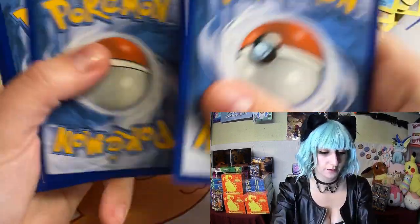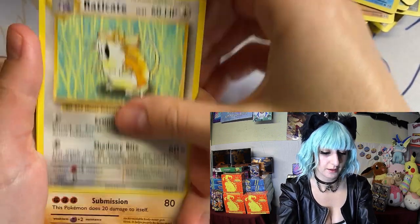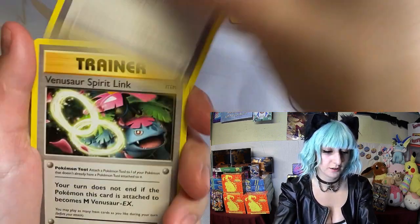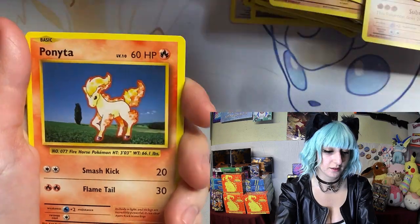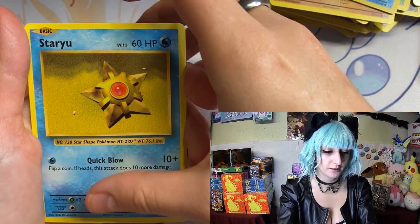Alright, another pack — one, two, three, four. We got Raticate, Machoke, trainer, trainer, Tangela, Ponyta, Dodrio, Golbat.